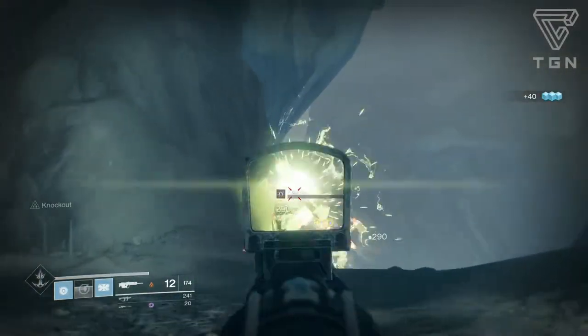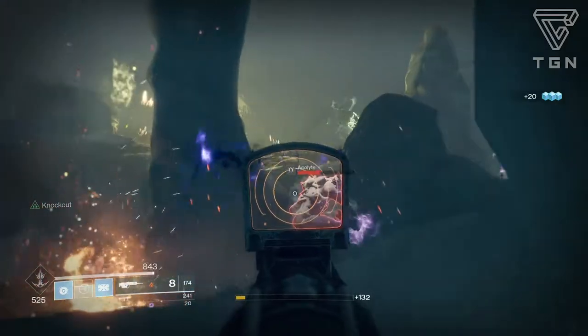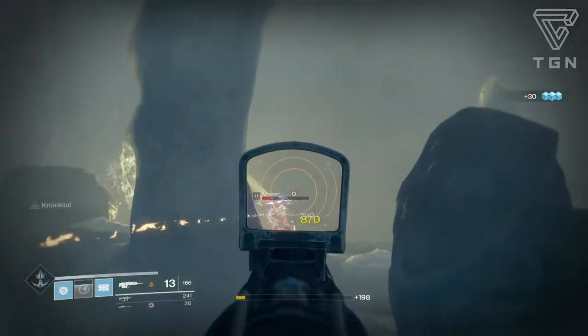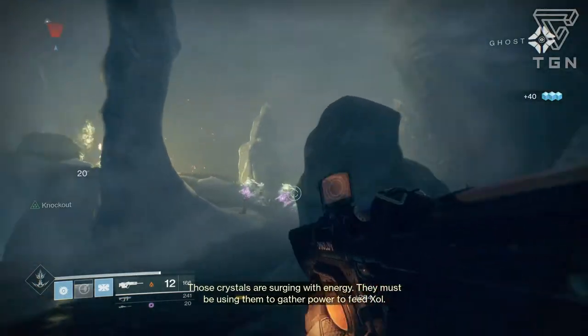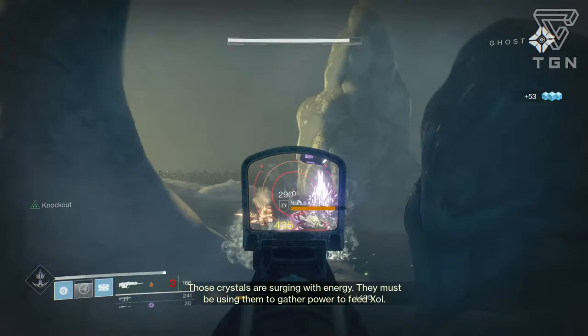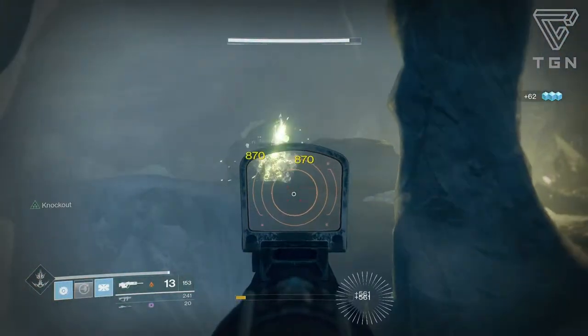What's up guys, so when I was playing the Warmind campaign, obviously there's a bunch of new weapons and stuff that you could have earned through the campaign and other activities. But what I was noticing is that a lot of the guns actually come with the Dragonfly perk, and in this video we'll be going over one of those guns — it is an Omolon scout rifle called the Valkuna SR4. Now if you didn't play Destiny 1, there's actually an Omolon scout called the Hung Jury — you can pick it up from Dead Orbit.